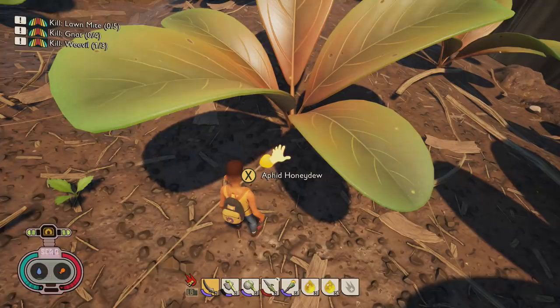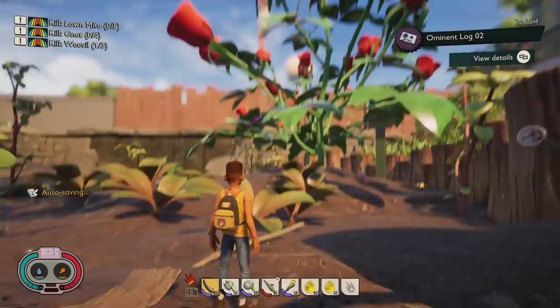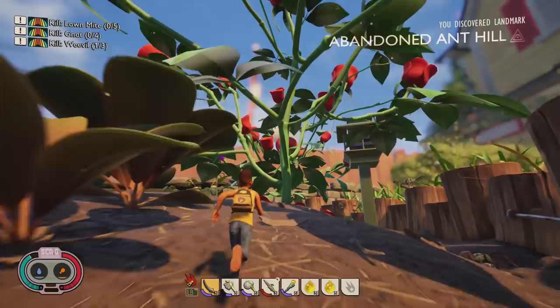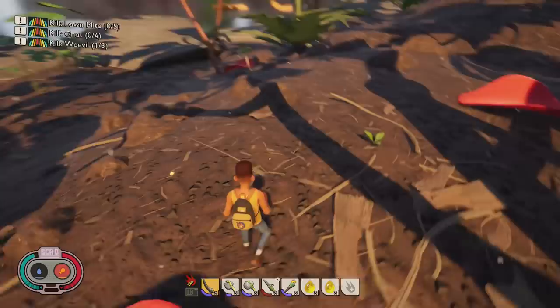You'll also find aphid honeydew — pretty much the aphid's poo — which will replenish your health, food, and liquid. On this side of the map is also one of the only places you'll find bee pollen. It doesn't have much use yet, but I think in the future this is where we'll have to fight bees to get honey.